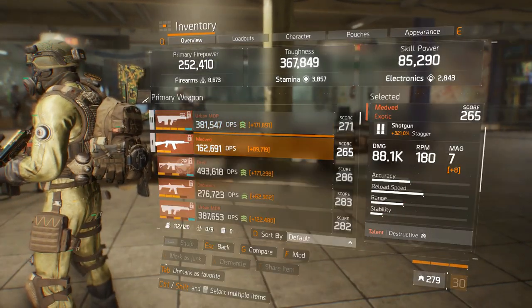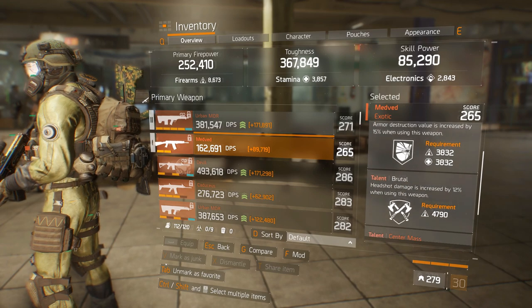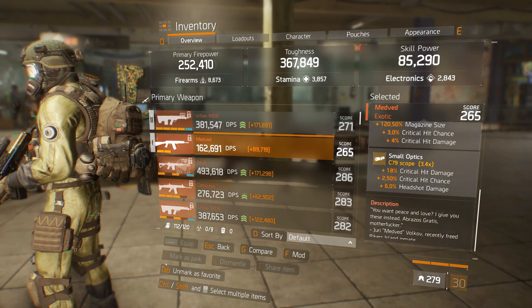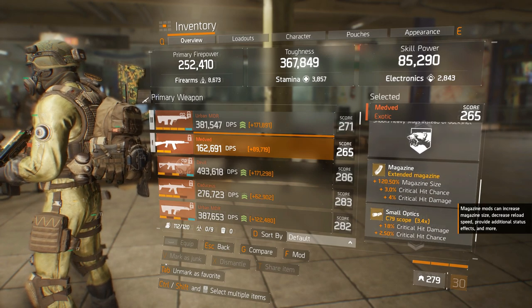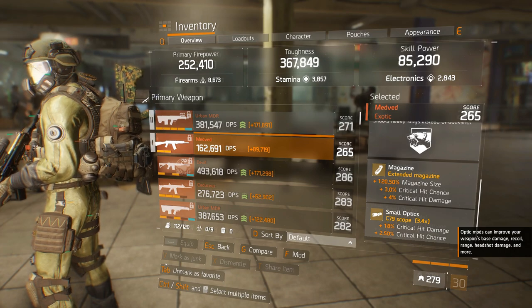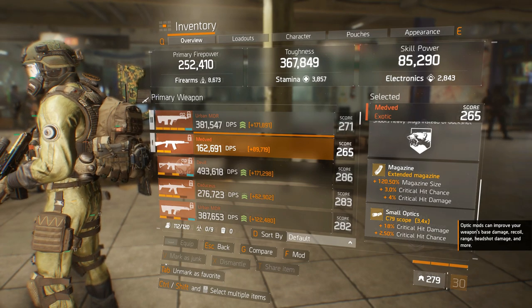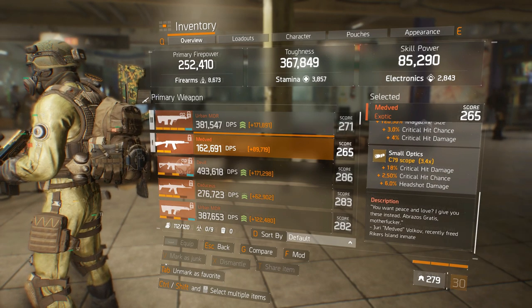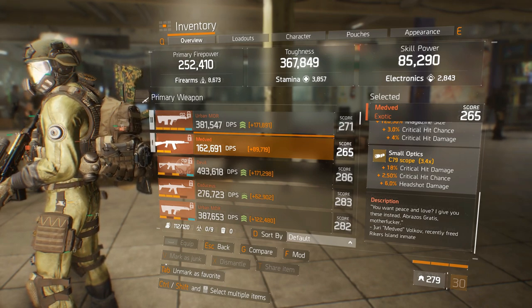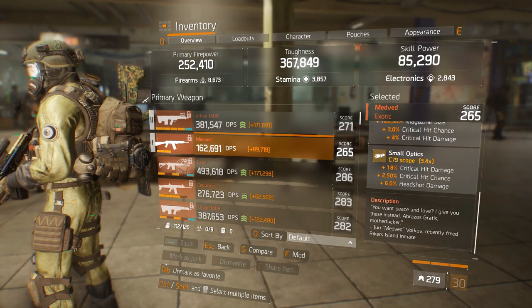Let me show you the Medved in detail. I have Destructive, Brutal, and Center Mass on it. The only two mods you can put on it are the magazine — extended mag with crit chance — crit damage, and you want to go with the C79 scope, because you can shoot from distance with this build. The scope adds crit damage, crit chance, and headshot damage.